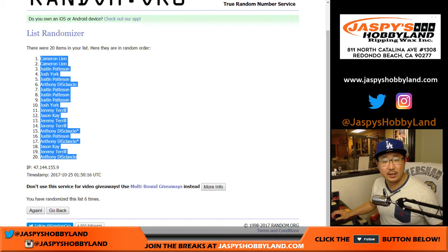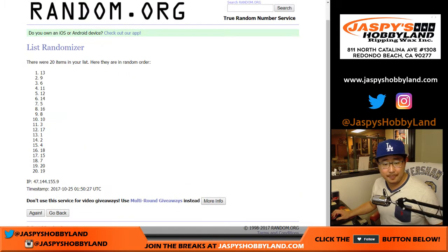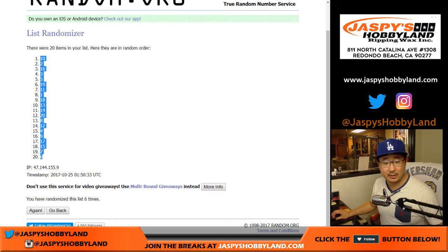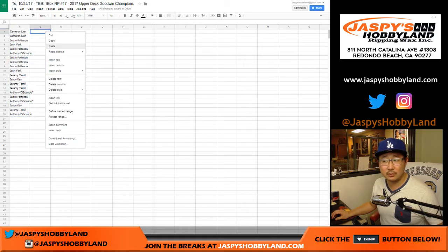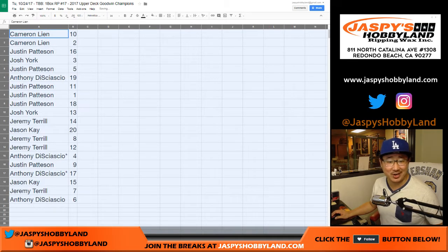Randomizing the names six times — we got Cameron down to Anthony. Then six times for the pack numbers — pack 10 down to pack 6. Pack 12 now. I got your name right this time, Josh — or Oshkosh, but Josh. There are your pack numbers right there.